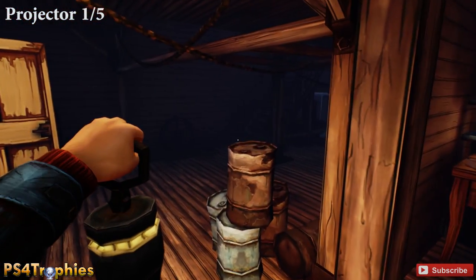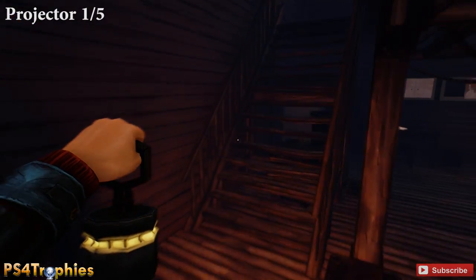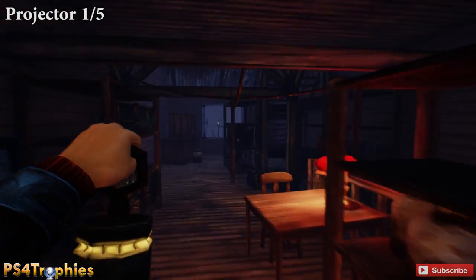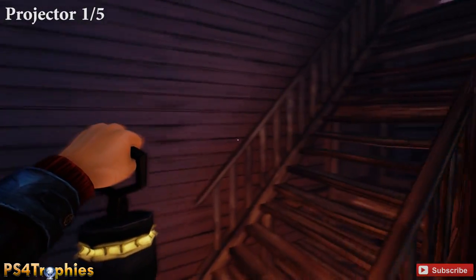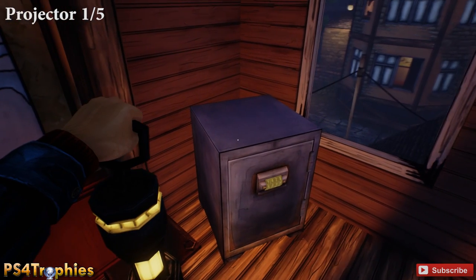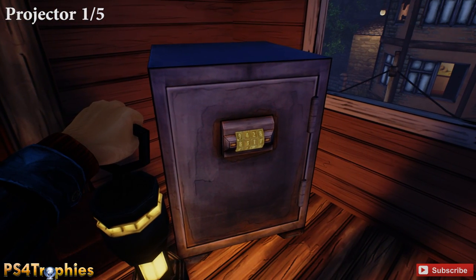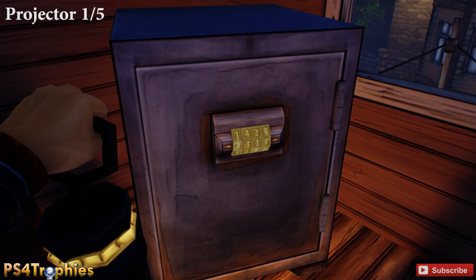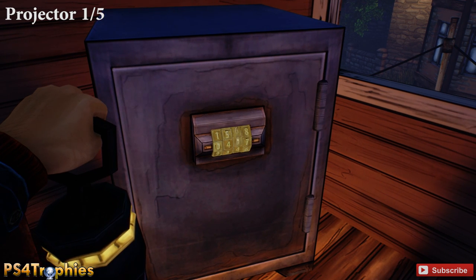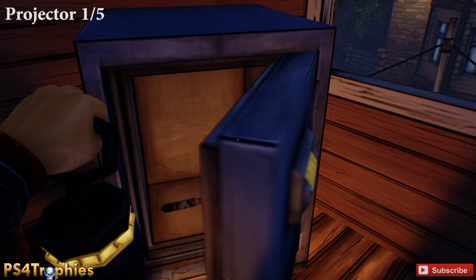We're going to go all the way upstairs because we need to get a hammer, which we'll use a little bit later in this puzzle. There's going to be a safe here — the combination is located in the drawer of the desk behind me, but we're just going to skip right to it: type in 0-4-5-1.